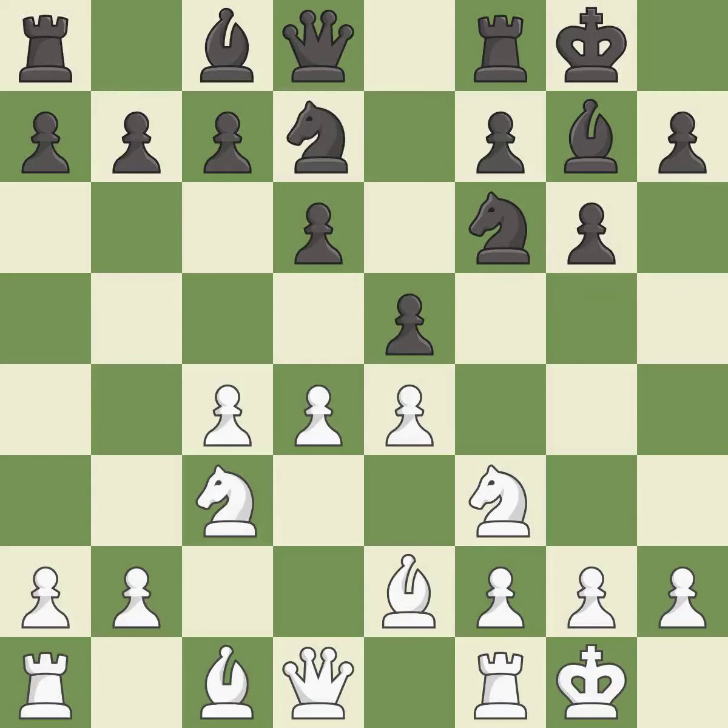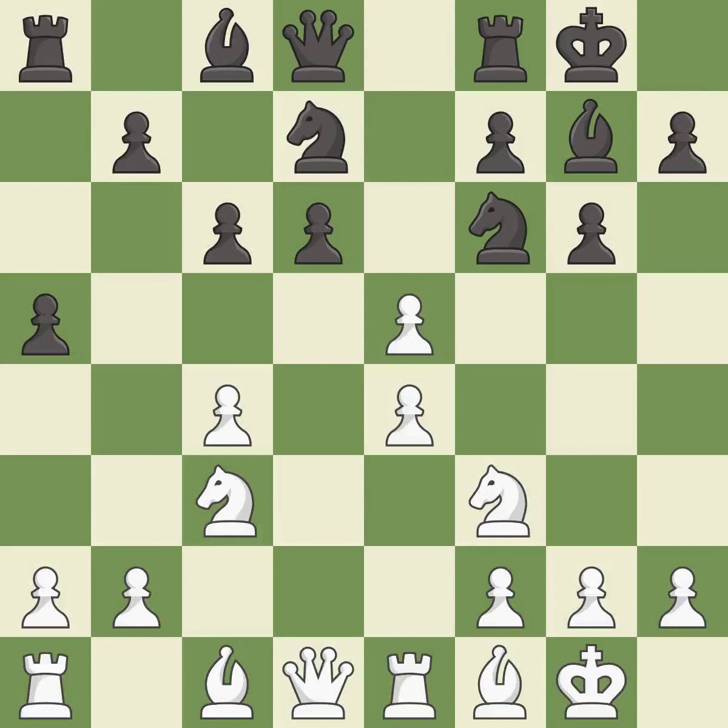Castling gets the king out of the center and activates the rook. Nbd7 develops the knight toward the center and supports the e5 pawn and the knight on f6. Re1 centralizes the rook and opens the f1 square for the bishop. c6 controls the d5 square and opens the diagonal for the queen to develop. Bf1 retreats the bishop to defend the kingside and allow the rook to guard the e pawn. This is an equal trade — it is the last book move.